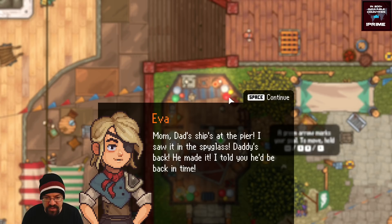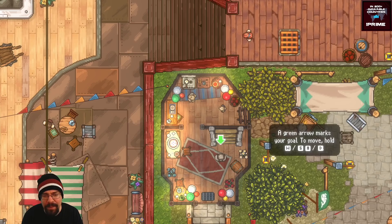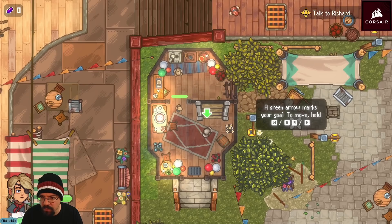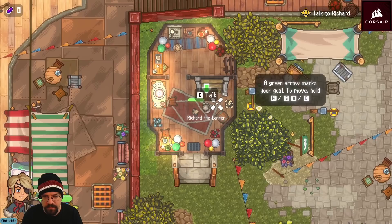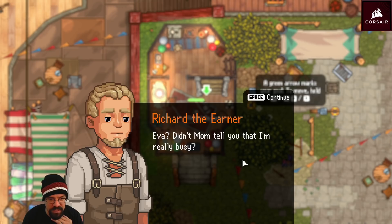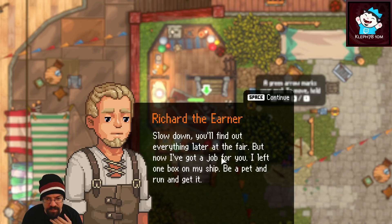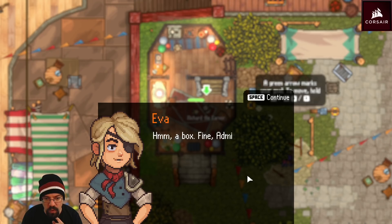A child spots her father's ship at the pier through a spyglass — daddy's back. He's in the living room but asked not to be disturbed. Eva rushes in: 'Daddy! Richard the earner! You've been away so long, like 100 years or 200! Did you reach the edge of the sky? Did you see the whale?' He says: 'Slow down, you'll find out everything later at the fair. But now I've got a job for you — get the box I left on my ship.'